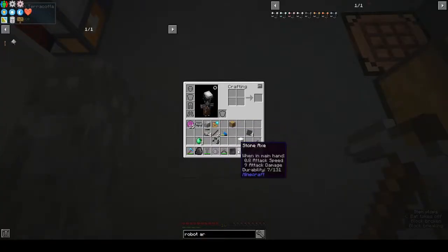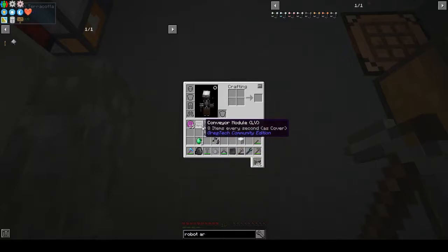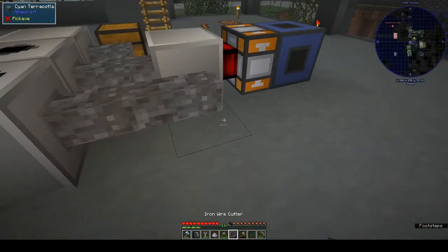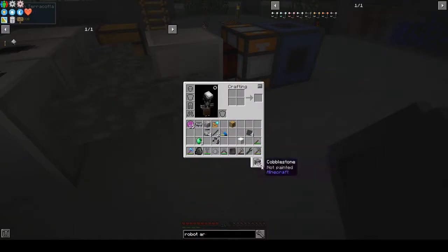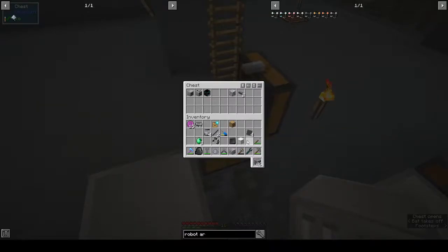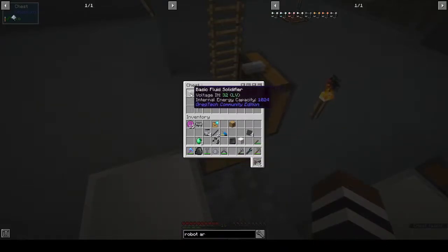There's the conveyor - eight items every second, nice! What machine did I just pop off? The electrolyzer, which we're not really using anyway - let's put that away. What else we have: solidifier, wire mill, electrolyzer, mixer, mixer.